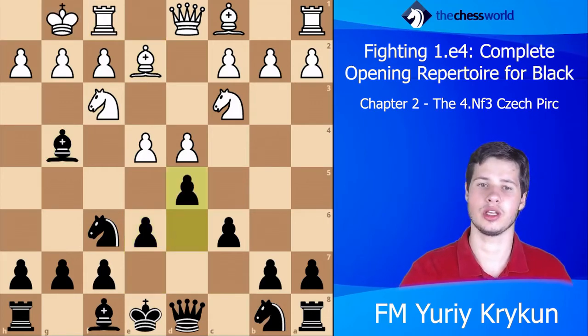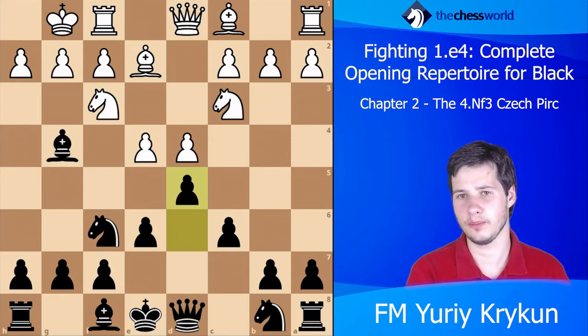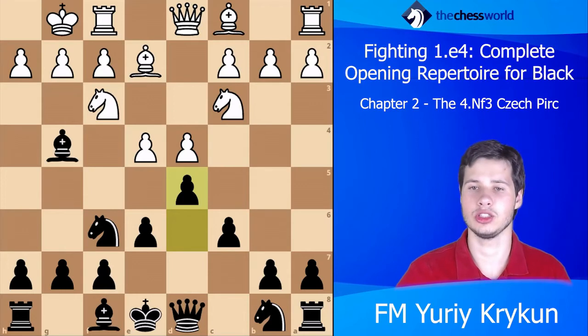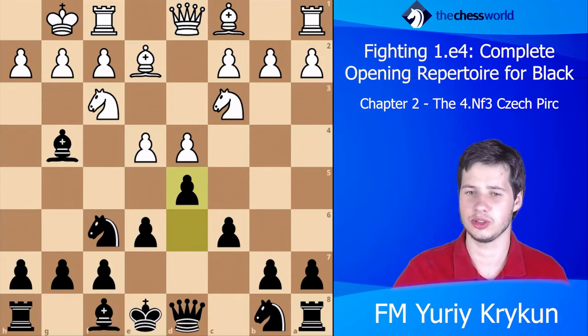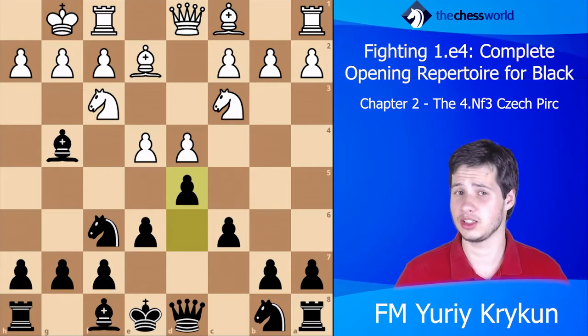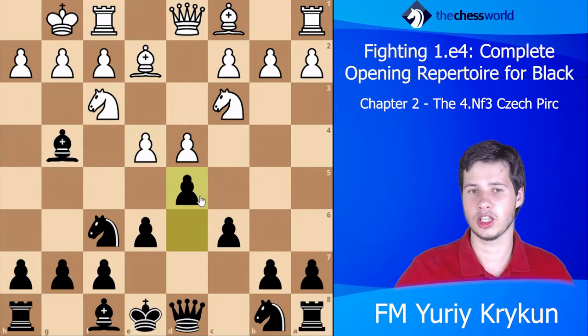This is a pretty decent way for white to play. He can make quite a lot of decisions. A pretty uncomfortable thing for most white players is that they need to make decisions early on — for example, do you want to play Bd3 and get the French structure, or play e5 and get a closed French/Caro structure?